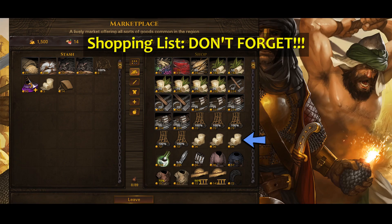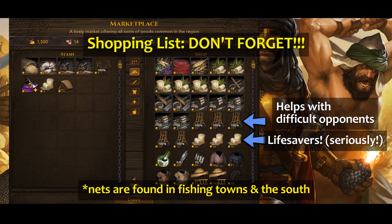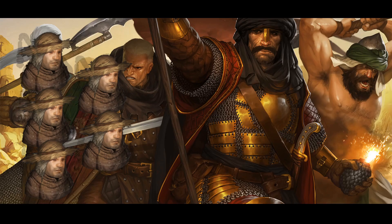Last but not least on your shopping list, remember that bandages save lives. And I am personally the biggest advocate for using nets — grab all of the nets you can find. Nets are well worth double or triple their cost when used against tough opponents. Train yourself to use more nets in your gameplay, and you'll see what I mean.